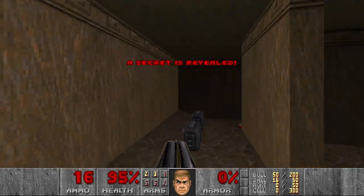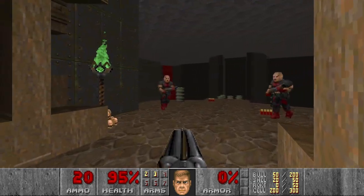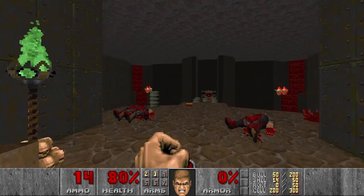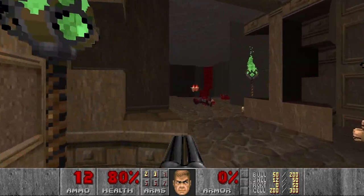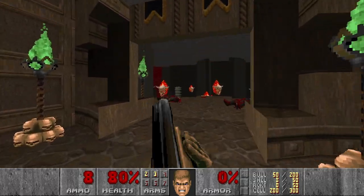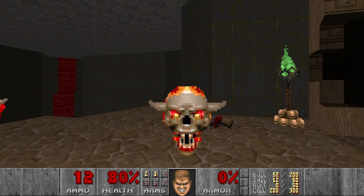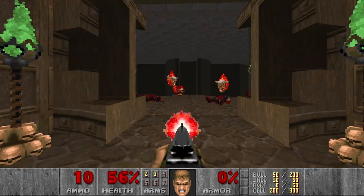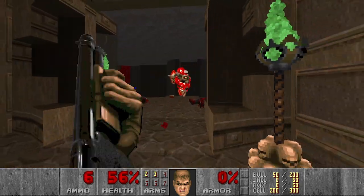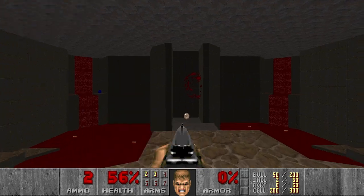First I want to attack the secret and also grab the cells, which will be needed quite soon. Then let's go to this room and kill the shotgunners, and then the pain elemental. Let's see if we can blow it up. Not quite. Nice. And then I want to kill all these lost souls. And also grab some shells. Quite a lot of souls here.